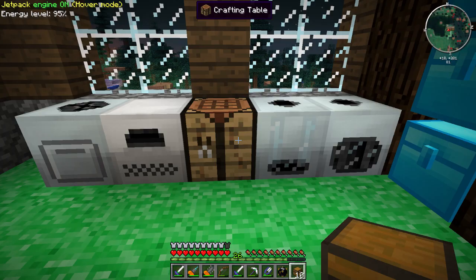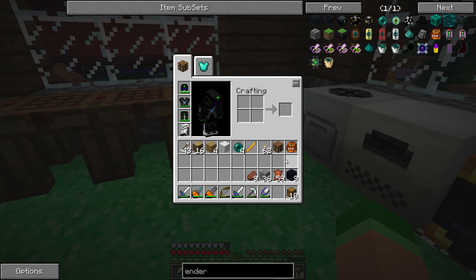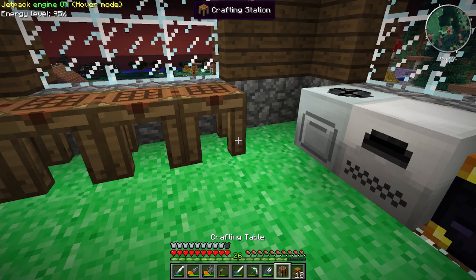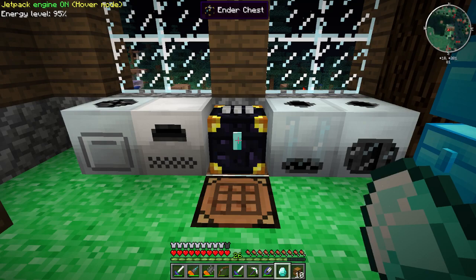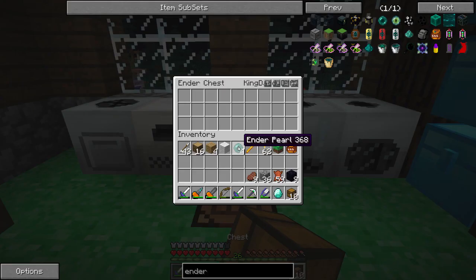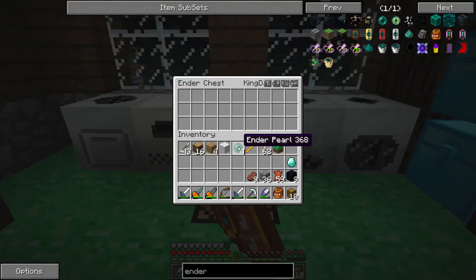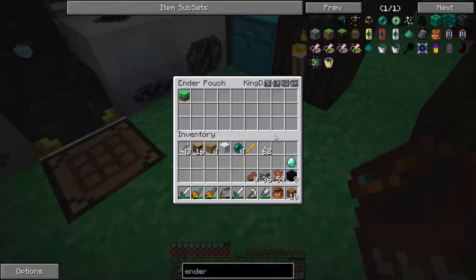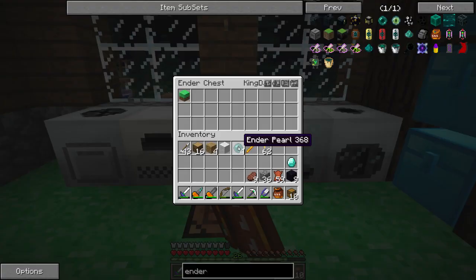Alright, we got our ender chest. I'm gonna stick it right here and move the crafting table. Alright, let's get our diamonds. Now it's my ender chest — it actually says my username. Then I take this ender pouch and shift right-click it on there and it links it. So now anything I put in there is gonna be in there. Awesome!